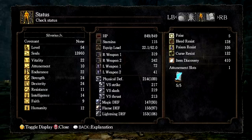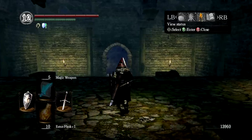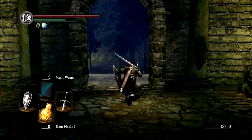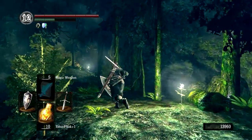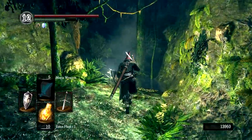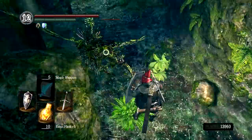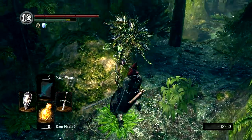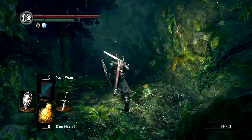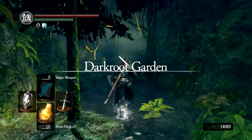My equipment really hasn't changed. But if you take a look at our stats, we have leveled up some — I am now level 54. The most notable adjustment is that my intelligence is now at 14, because there are a couple of spells we're going to be using later on that require 14 intelligence. Moving into the garden, we're going to fight a number of these demonic trees or demonic shrubs, whatever you want to call them. They have a very high drop rate of moss clumps even without 10 Humanity or the Covetous Gold Serpent Ring, so I'm not going to call out every moss clump I pick up.